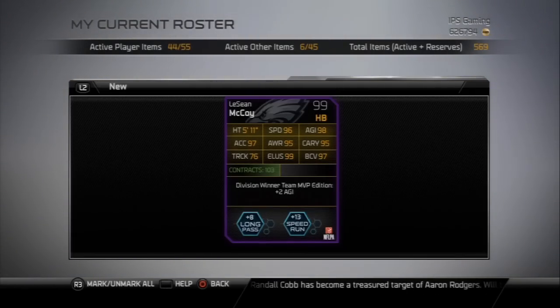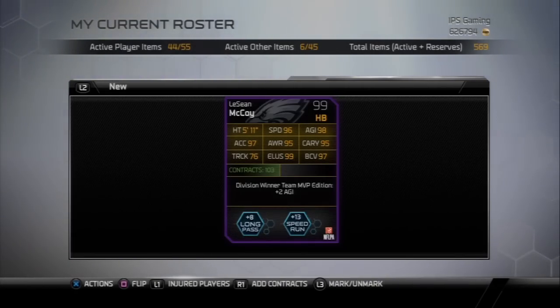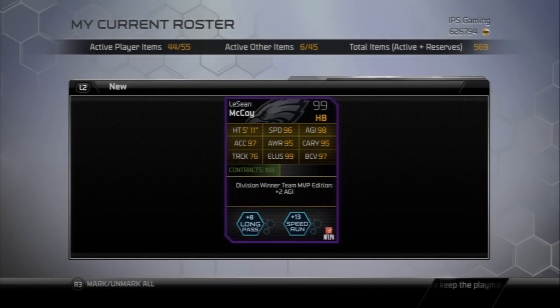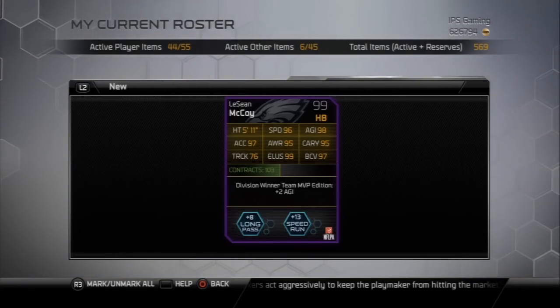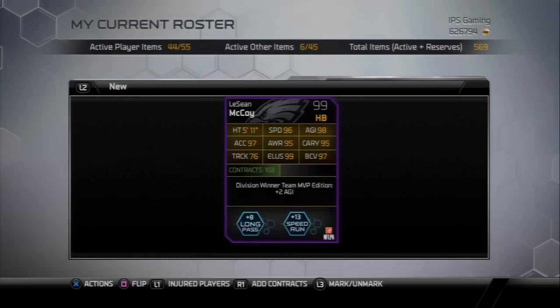Looking at the stats on the back, it gives you a plus eight to long pass and plus 13 to speed run if you do worry about your chemistry. And the other really cool thing about it is that it gives your whole team a plus two to agility, which is really important in my opinion — and I've definitely noticed a difference since I've had this card.